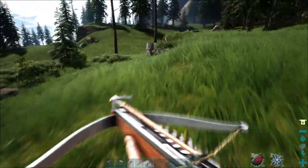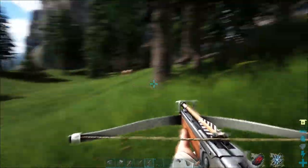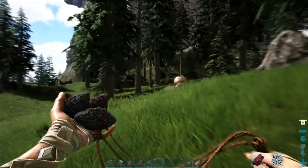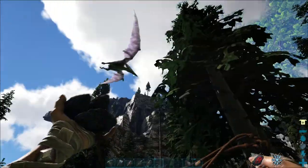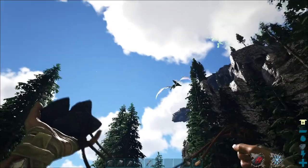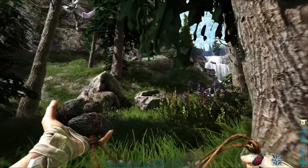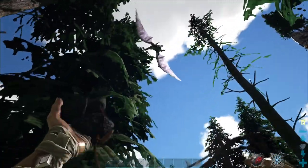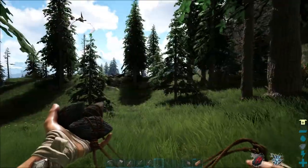I also have taming settings turned up just because I don't like sitting and waiting for half an hour for something to tame — I've got better things to do, and for the purposes of filming it's just going to make life easier. I see a Tyrannodon right here, I'm going to kill this real quick and try to get some hide from it. Also, one thing worth pointing out about most pterosaurs: for a lot of the bigger ones, it's not clear if they were capable of taking off on their own or if they required an updraft.